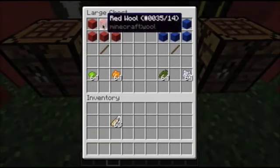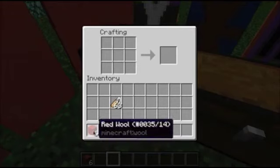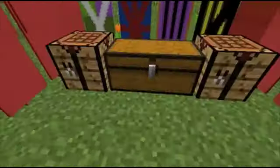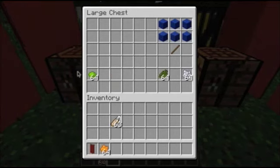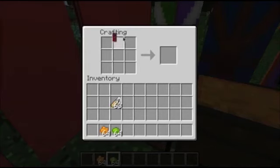This is how you make banners — with a stick and 6 wool of your choice. If you place this down it will just look plain, a bit dull, but you can add some colour with normal dyes — say if we wanted orange.